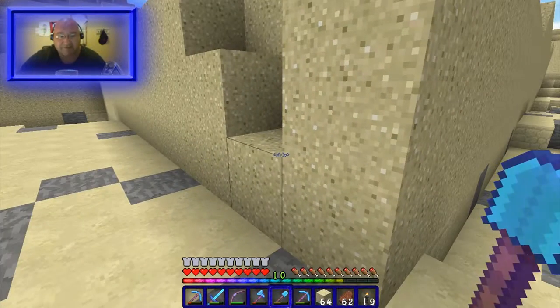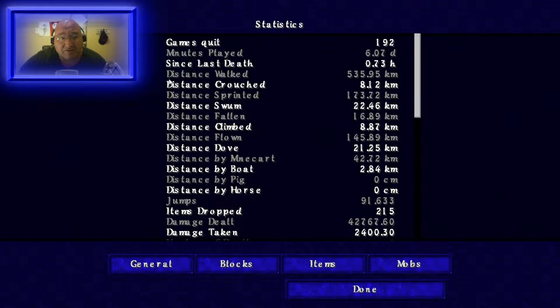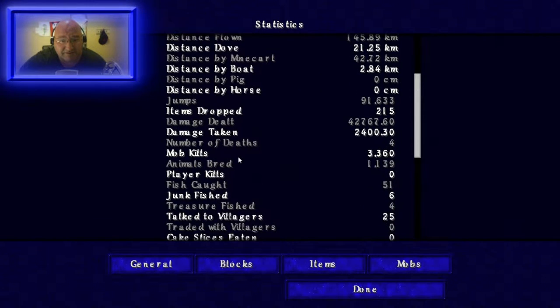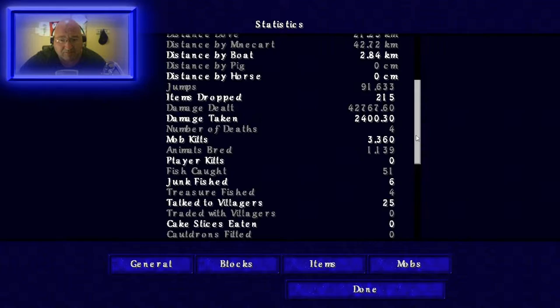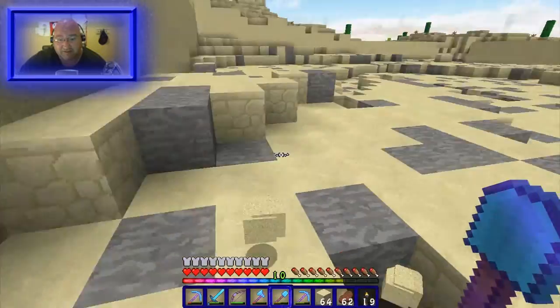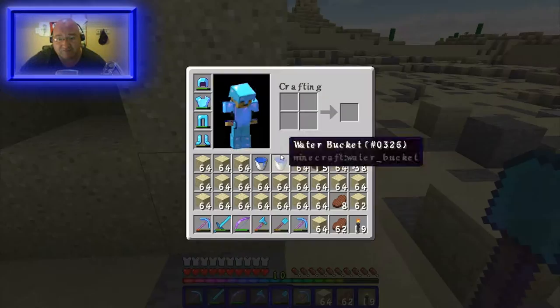I wonder how many deaths that brings me to. Let me check statistics — mob kills: 3,300; player kills: 0; number of deaths: 4. So I'm up to four deaths on this world. I don't remember any of them except for this last one right now, but I imagine there's gonna be a couple of stupid 'fallen off high things' deaths because I'm pretty good for that.